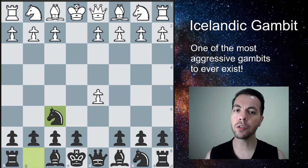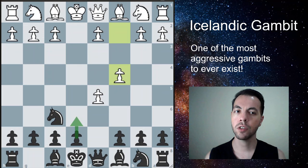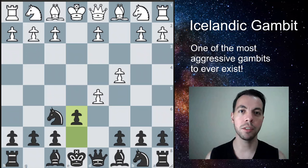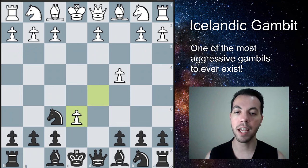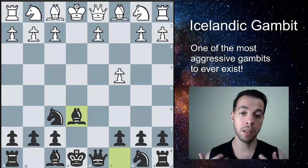But if your opponent goes for this move, you have the chance to play the Icelandic Gambit by pushing the pawn to E6. When you play pawn to E6, more often than not — more than 70% of the time according to the Lichess database — your opponent is going to take this pawn. After the take, we're going to recapture with the Bishop. Bishop takes E6, and we're sacrificing a pawn here to get an advantage in our development.